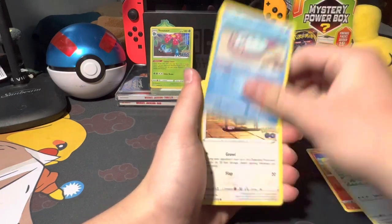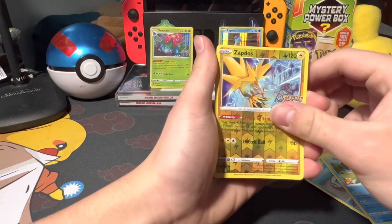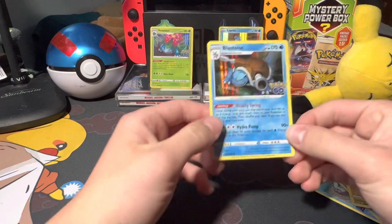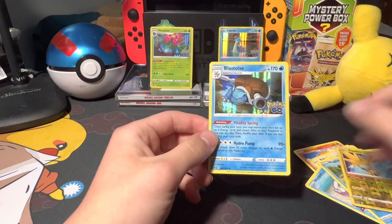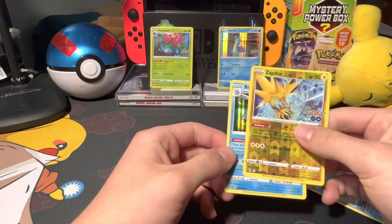Ivysaur, Sparky, Chansey, Charmander, Bidoof, Wimpod, Magikarp, Zapdos reverse rare holo — and oh, let's go: Blastoise! I needed this, let's go! Wait — is that a Ditto? No... oh, is that a miscut? It looks like a misprint — look at this!